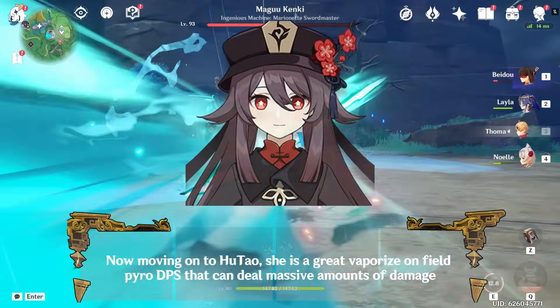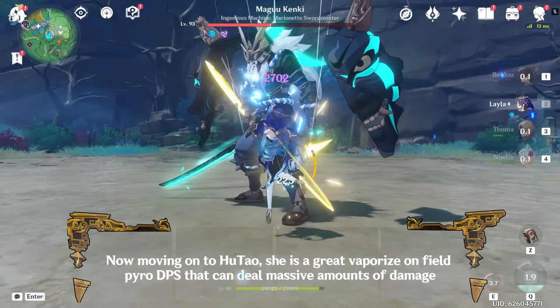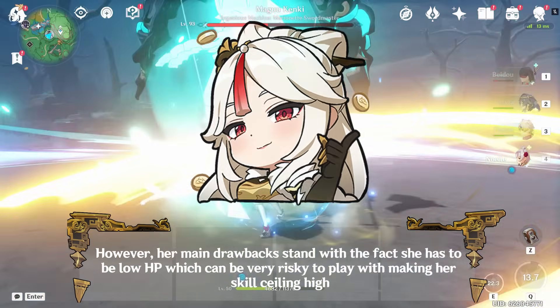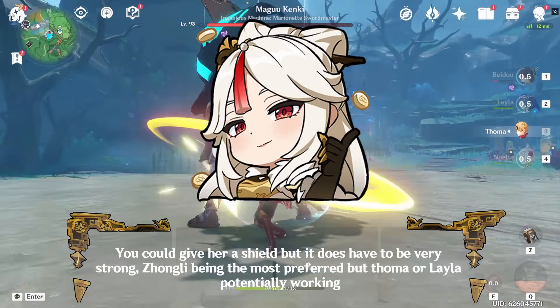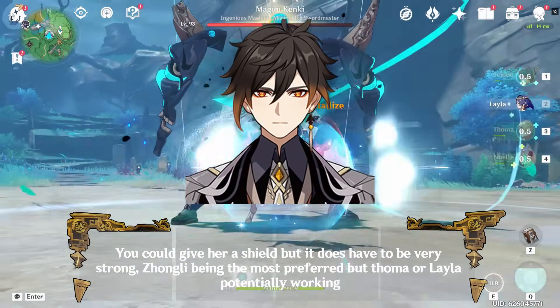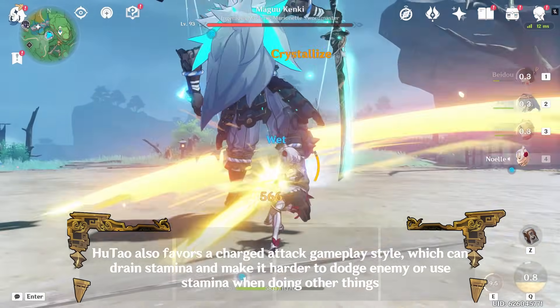Now moving on to Hu Tao, she is a great vaporize on-field Pyro DPS that can deal massive amounts of damage. However, her main drawbacks are that she has to be at low HP which can be very risky to play, making her skill ceiling high. You could give her a shield but it does have to be very strong, Zhongli being the most preferred but Thoma or Layla potentially working. Hu Tao also favors a charged attack gameplay style.